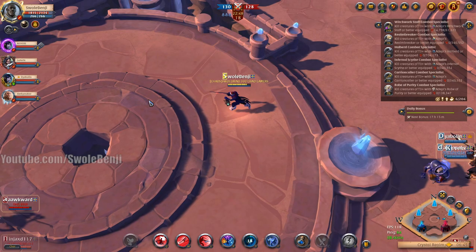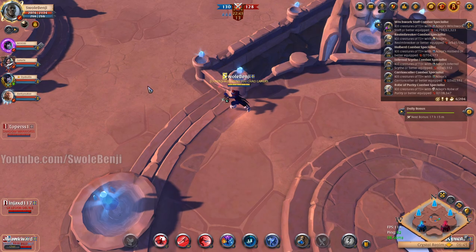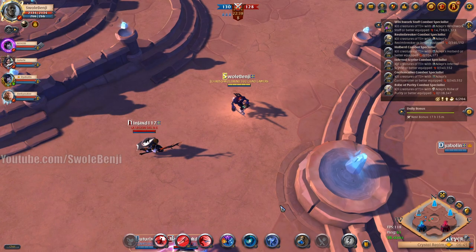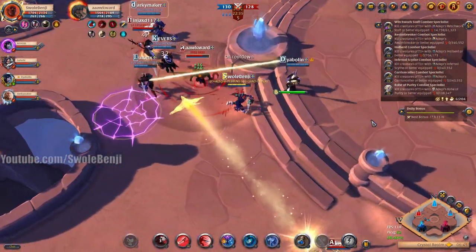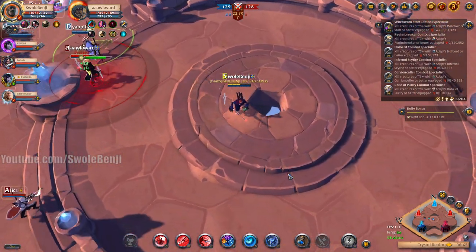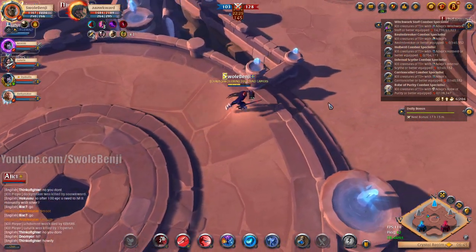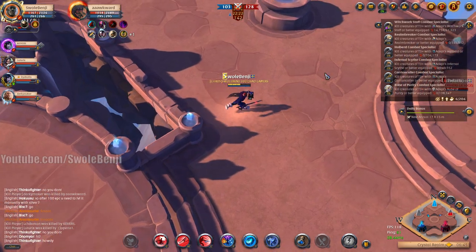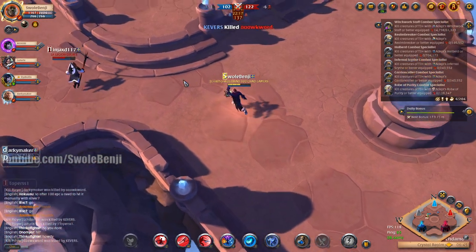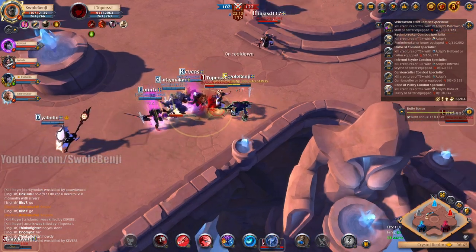I can just sit here in the middle and stop people from capping my other points — though you can't really stop them, you can maybe pester them a little bit but they'll just kill you. We got a Free Beer guy down here, he might get killed. There's a bow guy trying to shoot at me. For Blood Letter, you just need people to be under two life bars — that's it. Under two life bars and you're good.